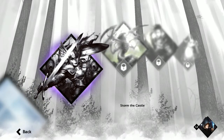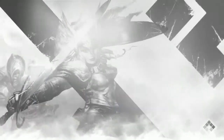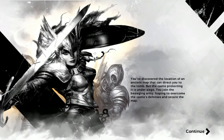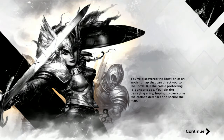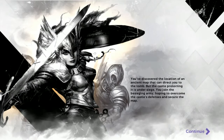Here we have Storm of the Castle, with the artwork of Captain of the Watch on it. You've discovered the location of an ancient map that can direct you to the tomb, but the castle protecting it is under siege. You join the besieging army, hoping to overcome the castle's defences and secure the map.